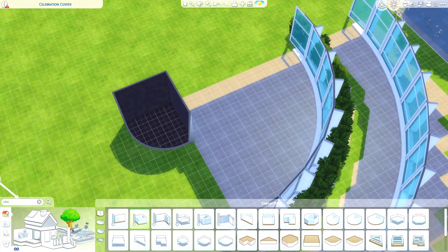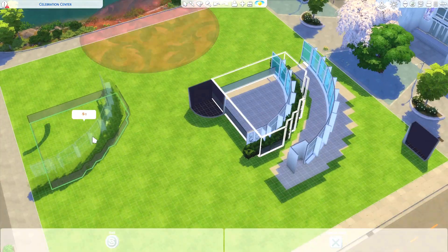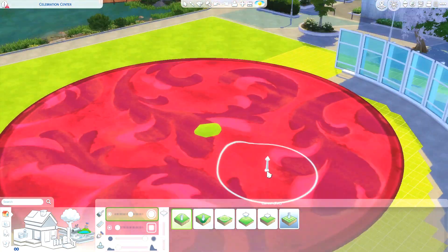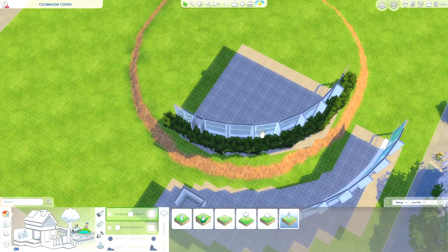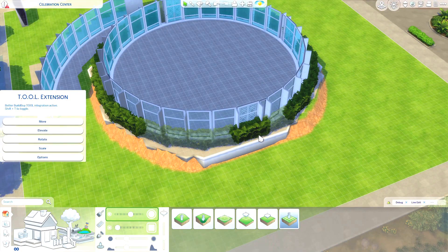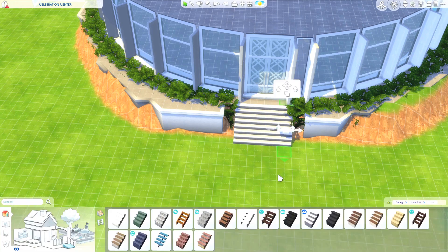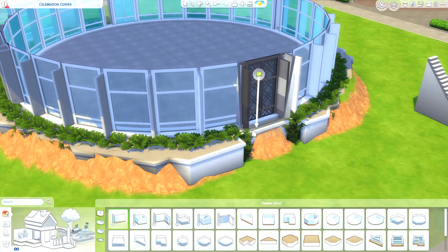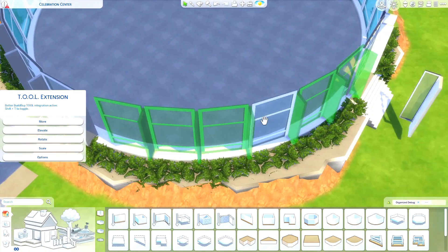The method I'm using is that I make a little square and then create a fourth of the circle, then copy and paste it all the way around to create a huge circle in the end. When I got done with the fifth attempt and realized I wanted the center part raised up on the landscaping, I had to bulldoze it again. At that point I knew whatever happens next is staying — I'm not bulldozing it again. Thankfully the tool mod makes it all pretty easy.